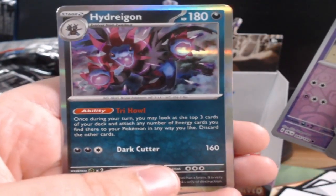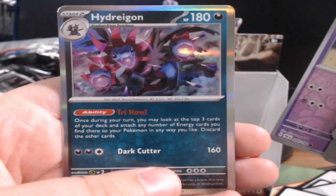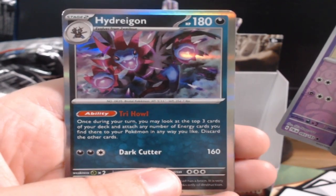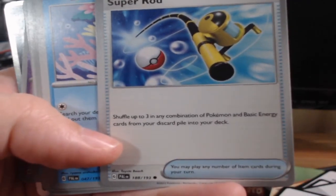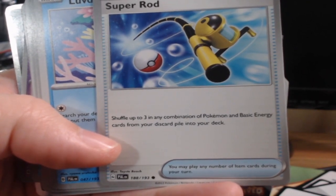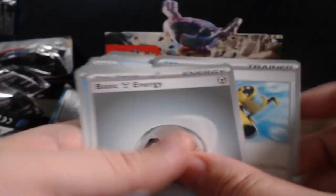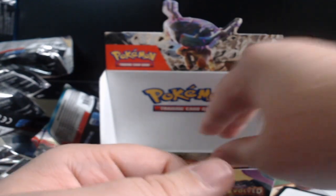Hydragon — once during your turn, you may look at the top three cards of your deck and attach any number of energy cards you find there to your Pokemon in any way you like, then discard the other cards. Kinda interesting. What Super Rod does: shuffle up to three of any combination of Pokemon and basic energy cards from your discard pile onto your deck. Interesting with that card.